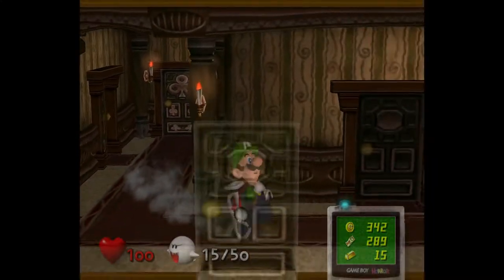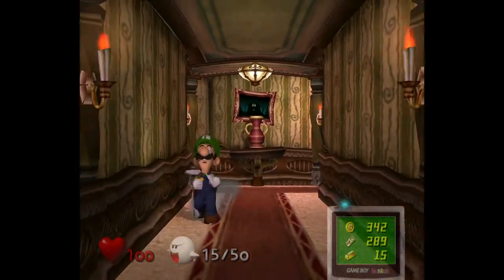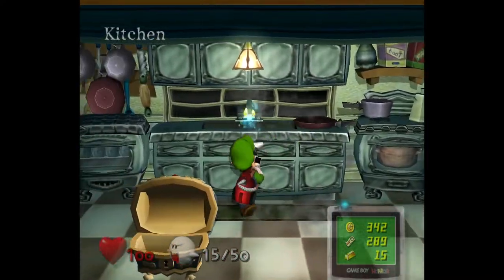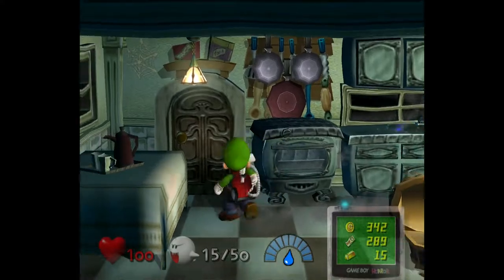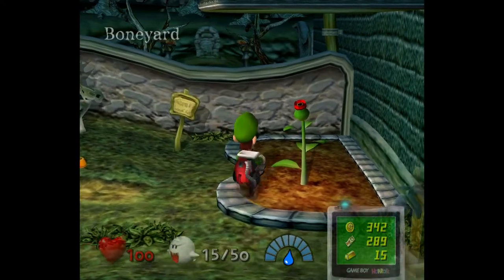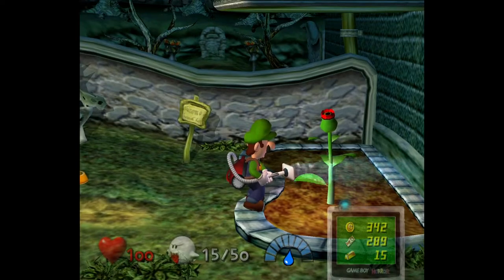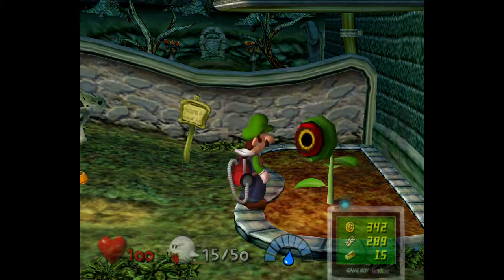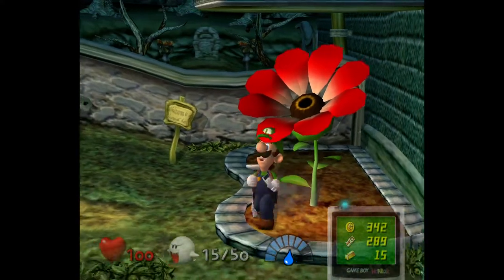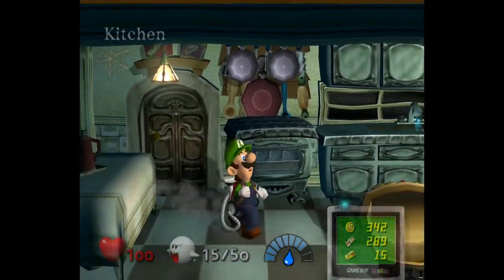Before we go into Area 3, I forgot to mention that we should go back to the kitchen to get some water. We want to get water from the sink because there's some stuff to water. First, we want to head over to this plant — it's already starting to grow some leaves and petals. We're going to come back after we complete Area 3 and see if we can get anything from watering it.